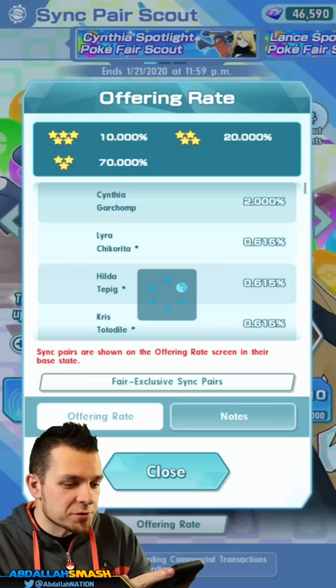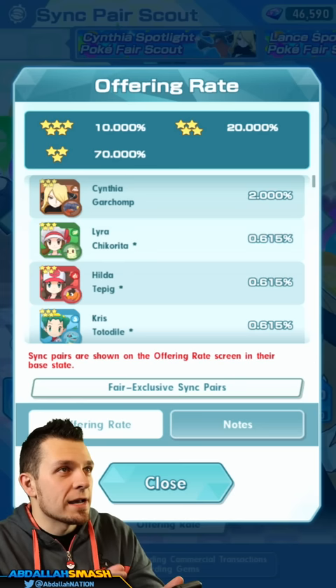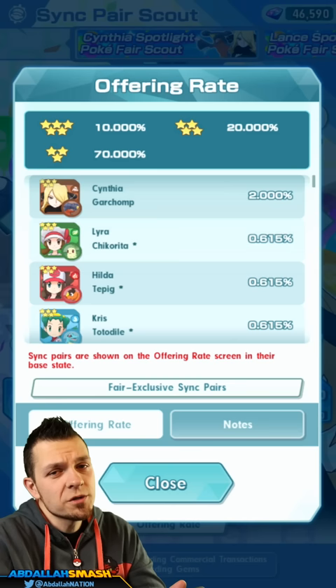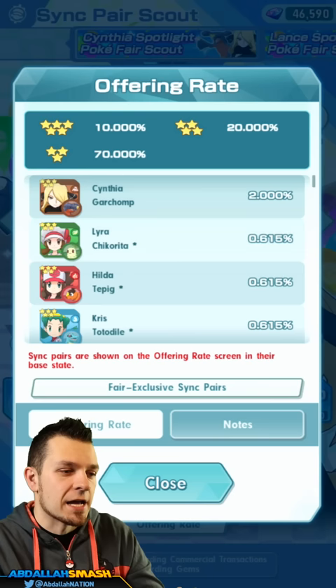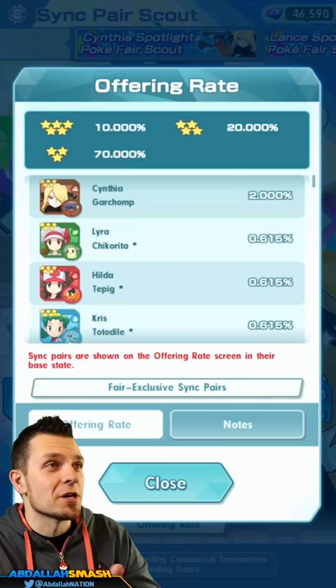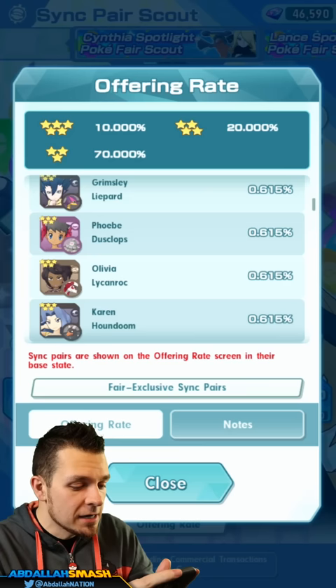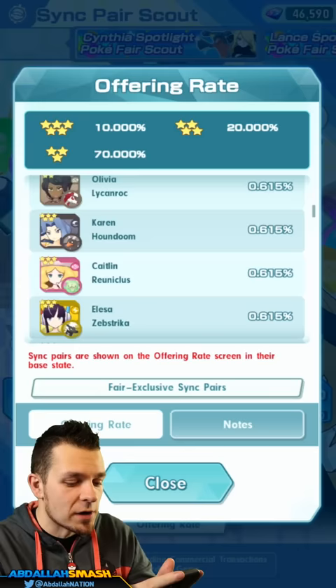Let's take a look at the offering rates so you understand what the gems equate to. Every pull is about 300 gems. To get a five-star character you have a 10% chance — not a 10% chance of getting Cynthia specifically, just a generic five-star. To get Cynthia, the main banner unit, you have a 2% chance. For those from my Mario Kart Tour videos, spotlight characters are 1%, so this is double the odds — pretty good.